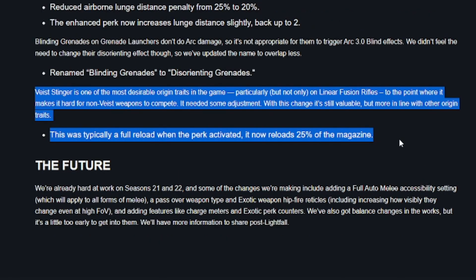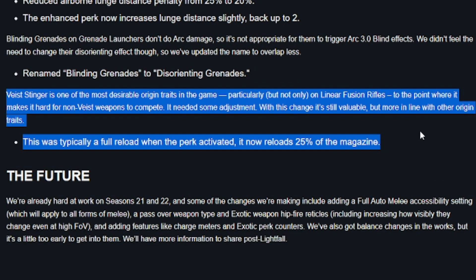The second big change to Linears — or at least some Linears — is the Vice Stinger perk being nerfed down from a full reload to 25% of the magazine when it procs. This affects Taipan and Reed's Regret. This is a huge nerf — significantly less strong. It's still useful, kind of like an extra Triple Tap but only procs sometimes, giving you maybe two extra bullets. I'd consider this a bigger nerf than the 15% damage, especially for Taipan and Reed's, which are two of the more exciting and more used options. There is still one more option to look out for, other than exotics like Sleeper, which we'll talk about in a bit.